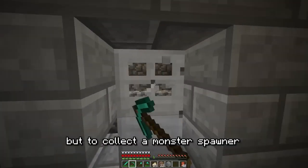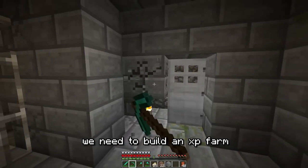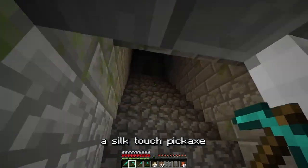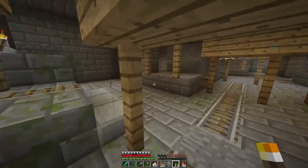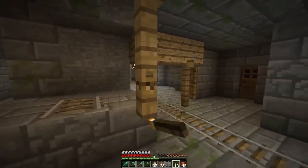Next on our list is a monster spawner. To collect a monster spawner, we need to build an XP farm to get enough XP for a silk touch pickaxe. We've found a monster spawner — and also a mineshaft and a stronghold together. Remember when the fences looked like this?